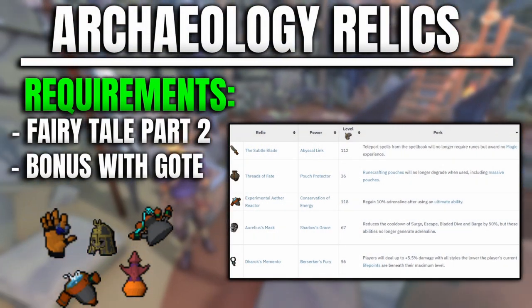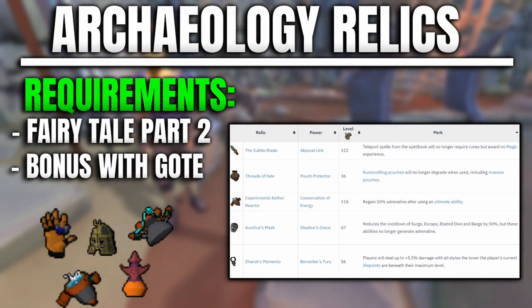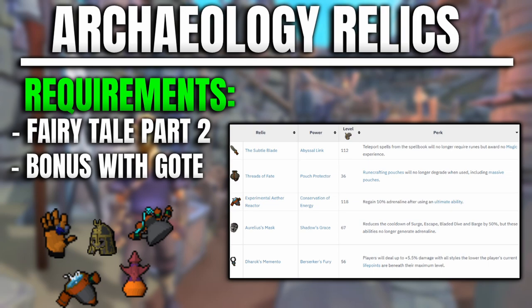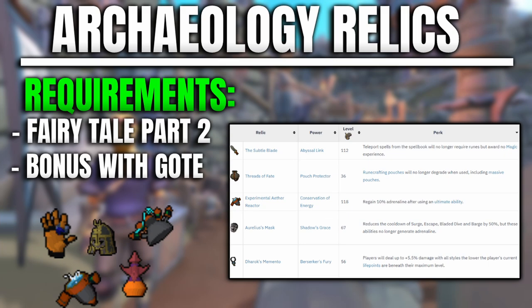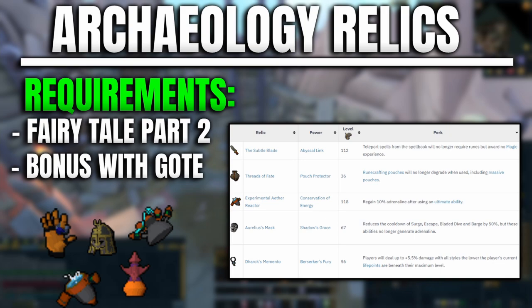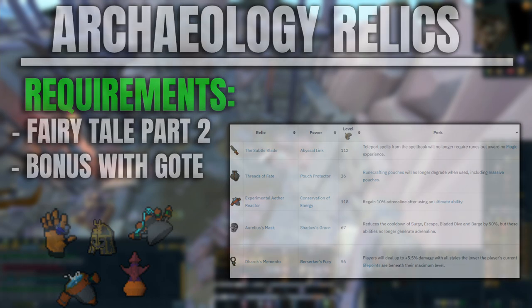Fourth on this list is Relic Powers from Archaeology. If I was beginning a new account on RuneScape 3, this would be one of the first 99s or 120s I would go for, as it unlocks super useful training methods and quality-of-life benefits across multiple disciplines. You can also earn a ton of money during your Archaeology grind — yes, you have to spend a little at first, but you start earning a ton of GP. Check out my video on tetracompass pieces for a super AFK money-making method.